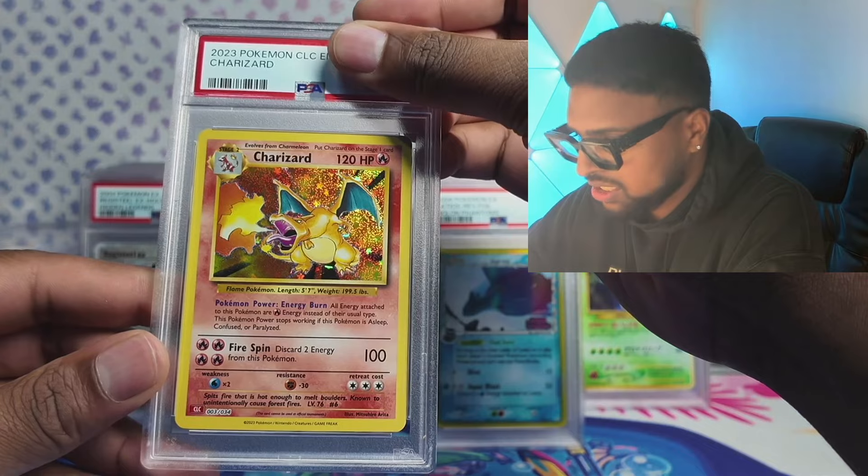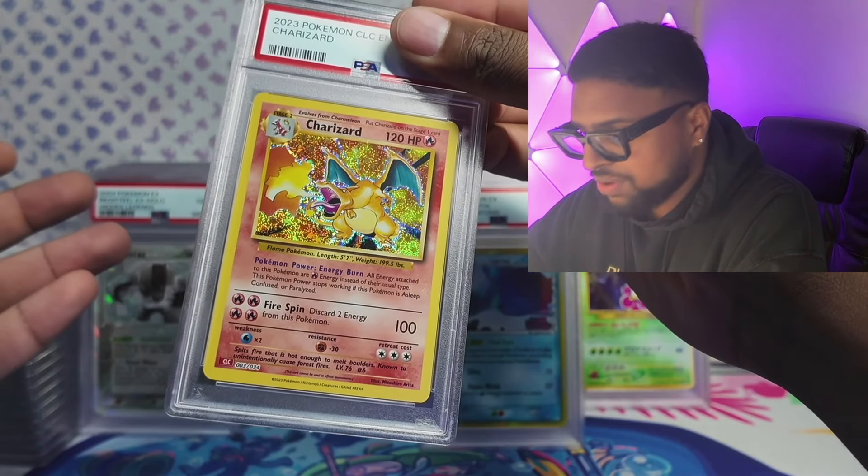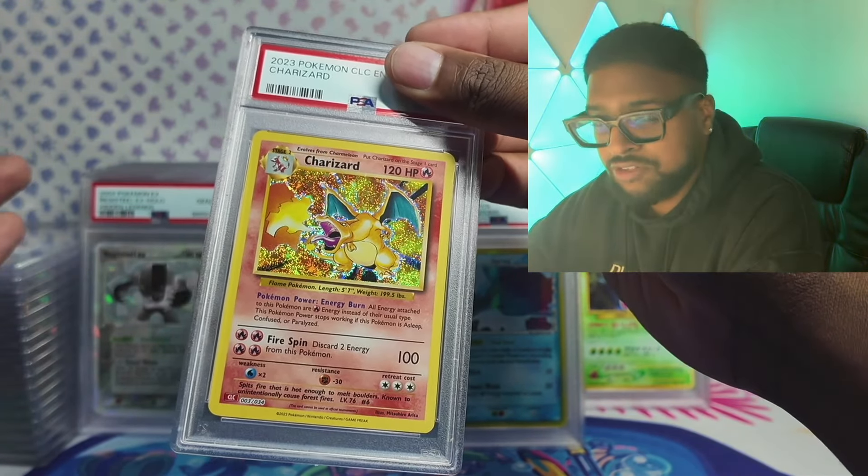Celebrations Classic Collection — we've been cracking some of these classic collection boxes. You can get these boxes now for like $2,250, and the Charizard's $2,250 alone. So if you get the Charizard in a 10 the whole box is paid for — you've got hundreds of holo singles for free. We got a 9 on the Venusaur, and a 9 on the Blastoise. We did get lucky to scrape a 10 on the Charizard, but that's the gamble with English print quality — not easy to 10.